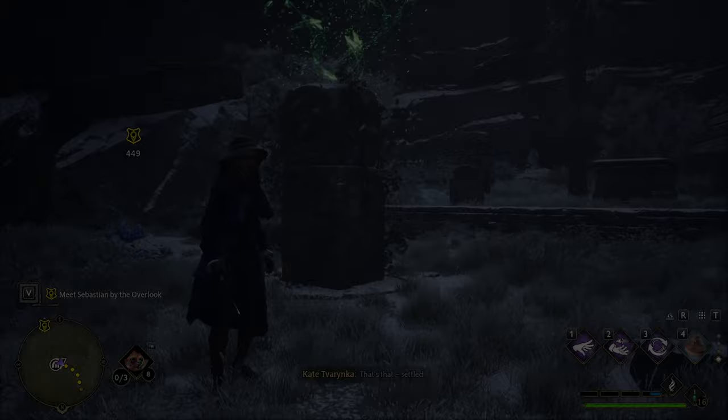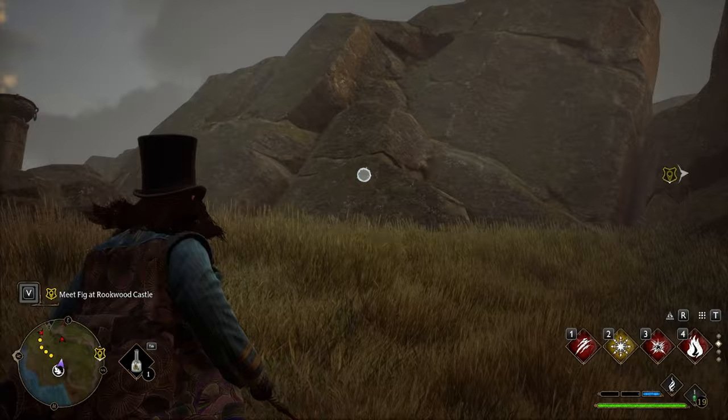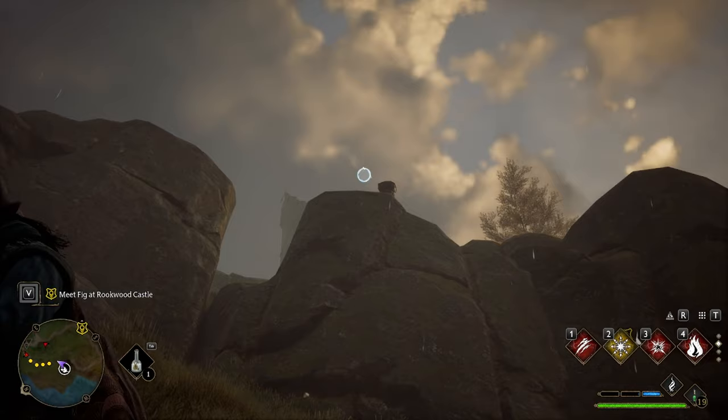The Flaming Pot Merlin trial can be very annoying. Use Confringo to set a pot on fire. After that, it starts to move toward the ground, and if it manages to reach it, you need to start all over again. The goal is to have all three pots burning simultaneously.